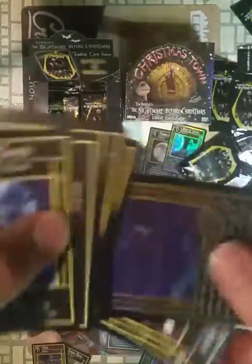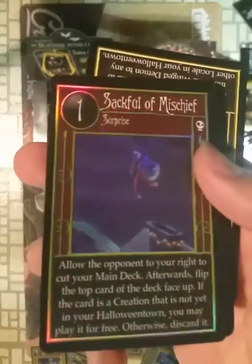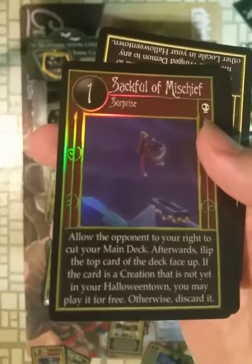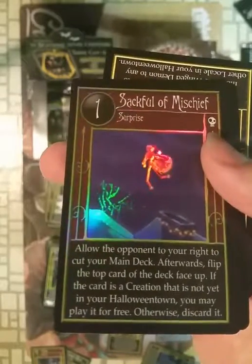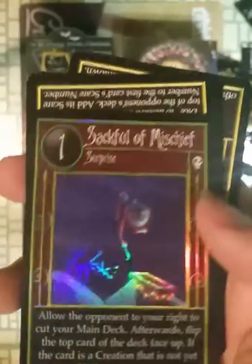I didn't have to flip these packs. What's this? Sack Foil of Mischief — allows the opponent to your right to cut your main deck. That's pretty cool. These foils look really nice. I just really wish they would have made more of them.